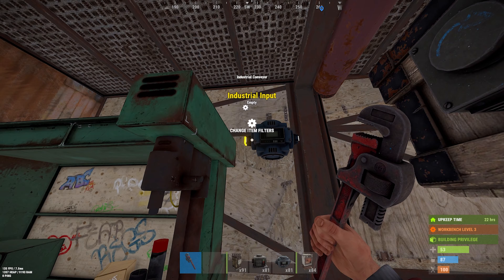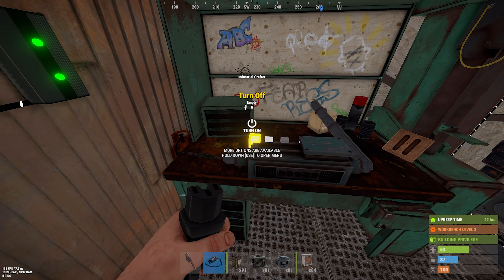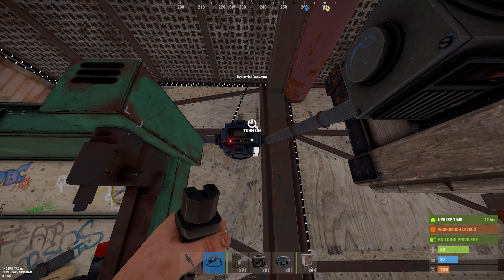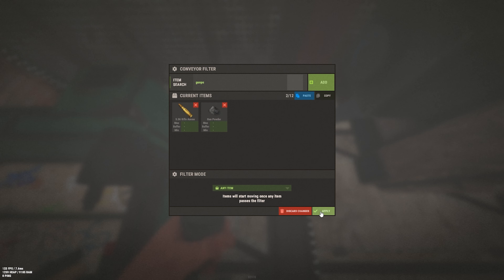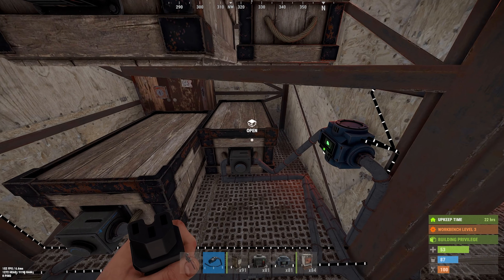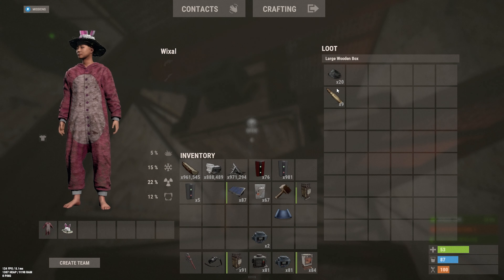Now we want to set up the return item conveyor from the crafter output. Connect the industrial output from the crafter into a new box where you want those resources to go, as shown in the video. It's the same process as setting up all the other item conveyors — if you need a refresher, rewind back to earlier in the video. You'll need to set the filters for the output items — add 5.56 and gunpowder as filtered items that the item conveyor can accept into the box. Now if we turn all of this on, the items will start to craft. You can see that little bar light up going from green to red — that means the items are crafting. We can see resources being pulled in and resources being pulled out — metal frags and gunpowder being pulled in, then outputting into our box as expected.